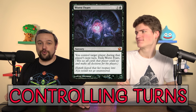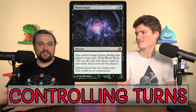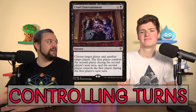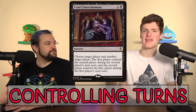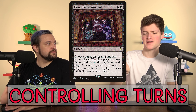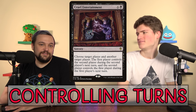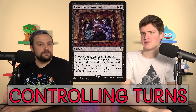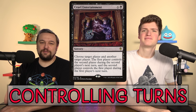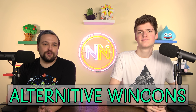Worst Fears and Emrakul's effect don't give opponents their turns back — they pass and have to survive. Cruel Entertainment is the most fun one: you make two players exchange turns, so you can try to destroy someone else's board, or make two opponents annihilate each other without even picking yourself. Cruel Entertainment is a silly and fun card.